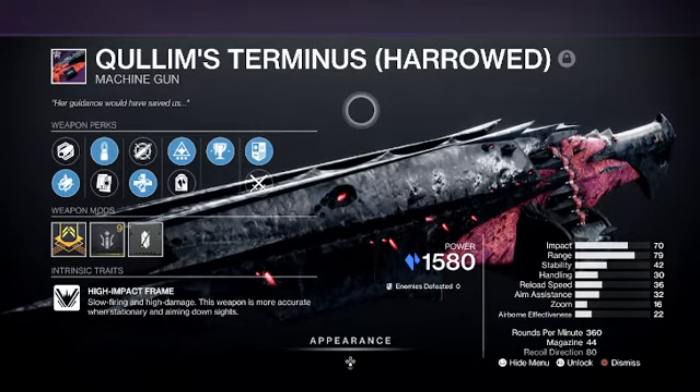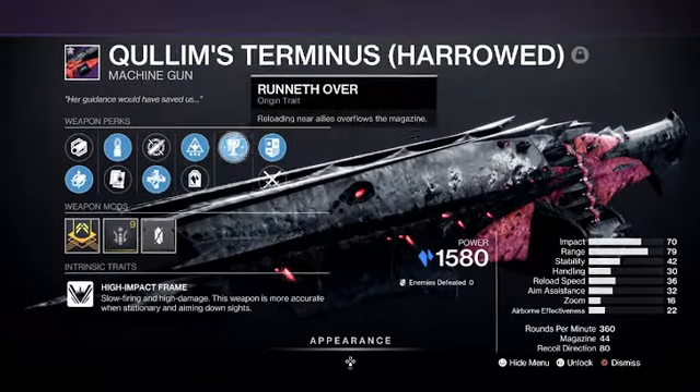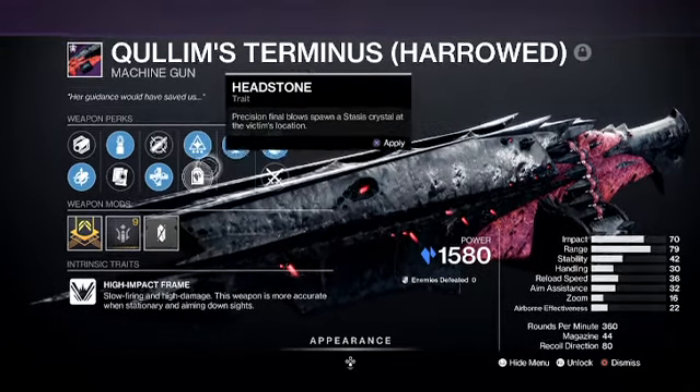Today I got the Harrowed Quillam's Terminus Machine Gun. This is a Stasis Heavy Machine Gun, and the Harrowed version comes with Runneth Over, Wellspring, and Headstone. I'm going to go with Wellspring, but Headstone's great if you're running Stasis.